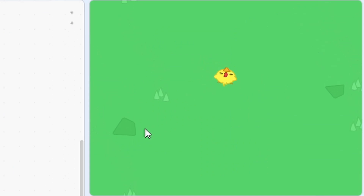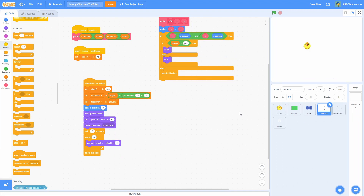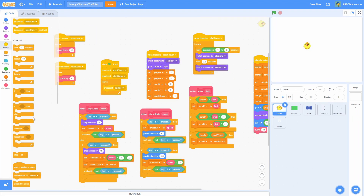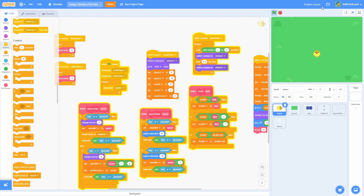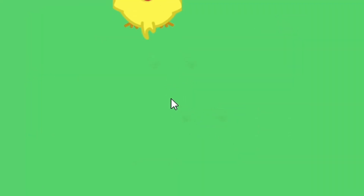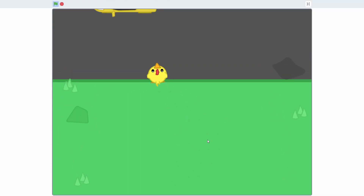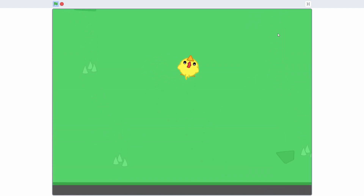When we first start, there's nothing there because we haven't made the player spawn the footprints yet. Go into the player, find the if W pressed block, and add create clone of footprint right underneath the set smooth y. Now when we move, there should be a little footprint that fades away after a while. Hopefully you can see we now have footprints that add that little bit of polish when we walk.